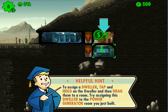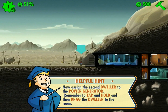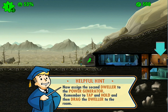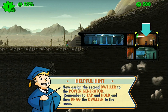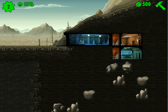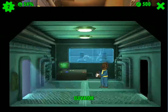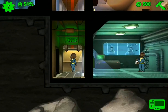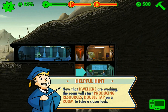Ooh, he's floppy. Flop, flop. What happened? It's not working. Oh, he's gone. What room is that — kitchen? She was working on a generator too. My vault's tiny. His name's Larry. What's her name? Catherine. Now dwellers are working, the room will start producing resources.